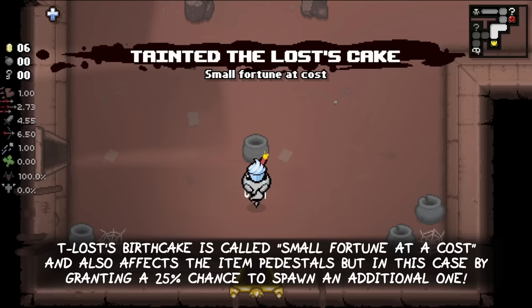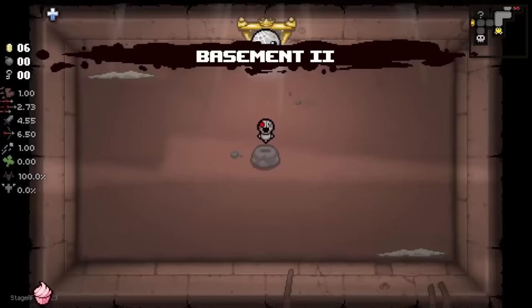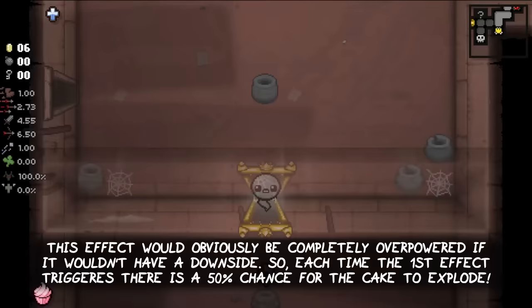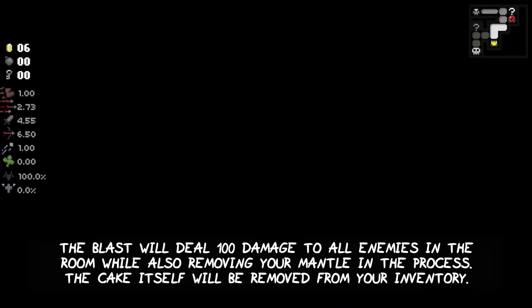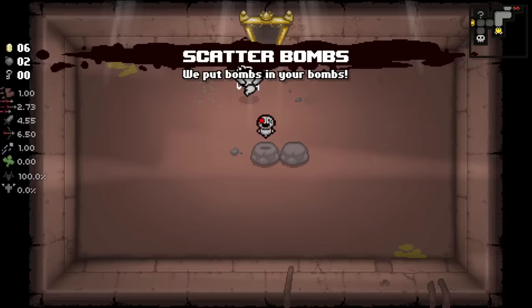Tainted Lost's Birth Cake is called Small Fortune at a Cost and also affects item pedestals, but in this case by granting a 25% chance to spawn an additional one. This effect would obviously be completely overpowered if it wouldn't have a downside, so each time the first effect triggers, there's also a 50% chance for the cake to explode. The blast will deal 100 damage to all enemies in the current room while also removing your mantle in the process. The cake itself will be removed from your inventory and never come back.